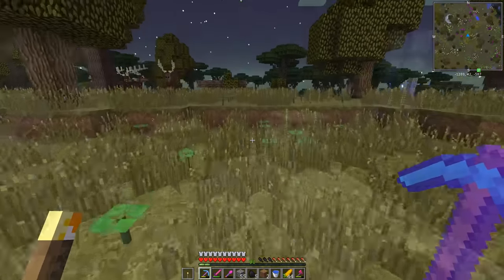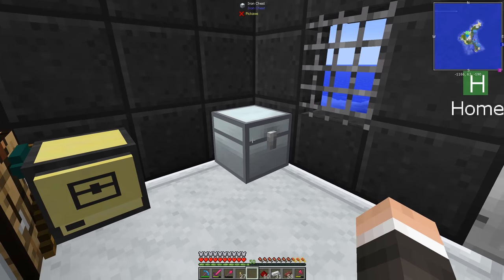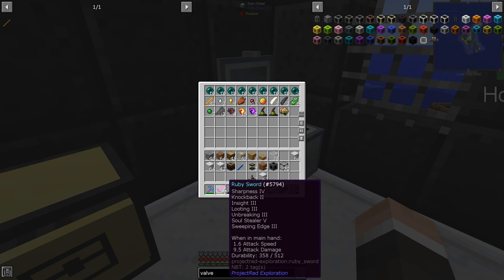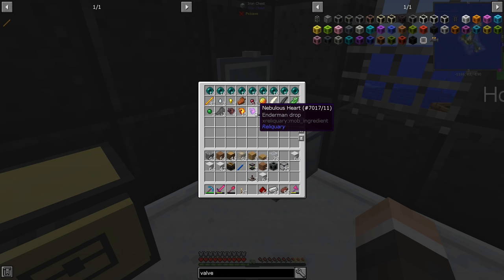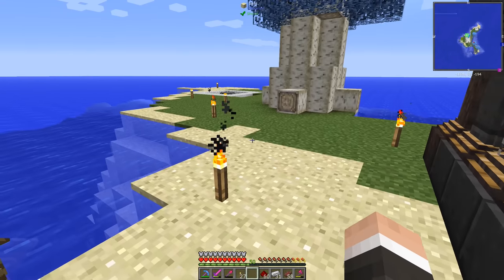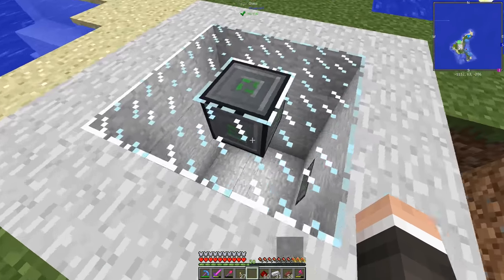Alright, so all told we've got so far two nebulous hearts. I've killed a lot of enderman and that's with Looting 3. If I was using my brain, what I would have done is gotten another soul shard and then killed the enderman. But then I'd have to make sure I only kill enderman at least until the soul shard has enderman on it.